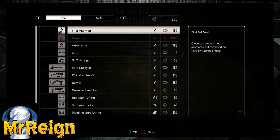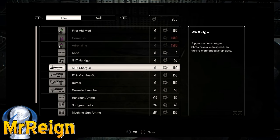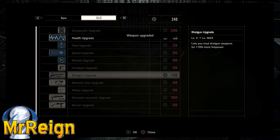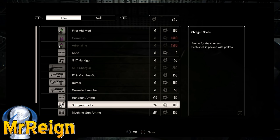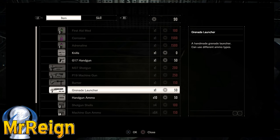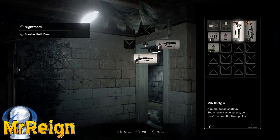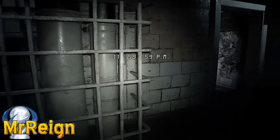I'll be doing another video probably today or tomorrow on different strategies you could also implement. For starters I bought the adrenaline, the shotgun, shotgun upgrade, a couple of shells, as well as the P19 machine gun. What I would do differently is spend my initial money on the shotgun and shells, saving the machine gun and machine gun upgrade for the later bosses. I've also been told someone has done this knife-only and it's worked out well - I'll put that to the test today.